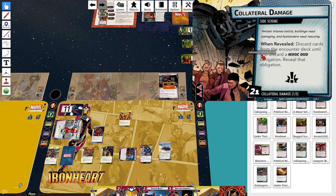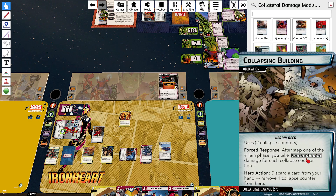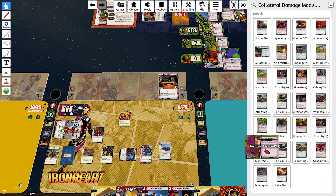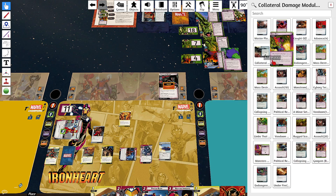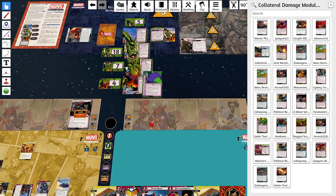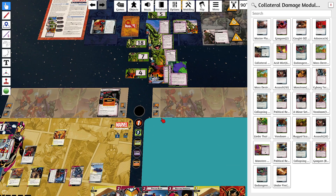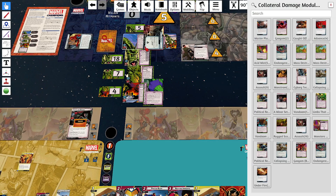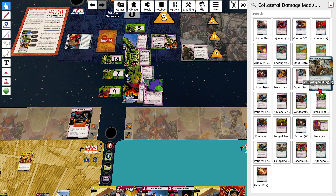We're going to go hero form. I'm going to One Way or Another — I just trust that he has another one in here. Discard cards from the encounter deck until you discard a Heroic Deed obligation. Each monster minion gains guard and quick strike, four threat — two schemes with four threat. I think I want the one that only has two threat. Let's go with the two threat scheme.